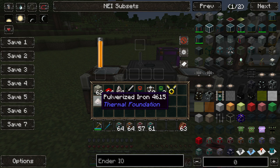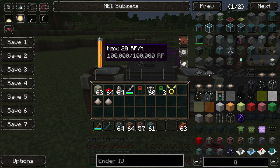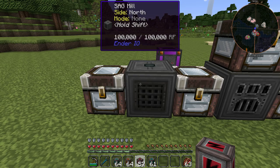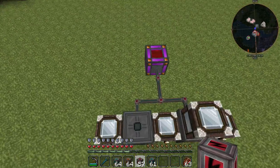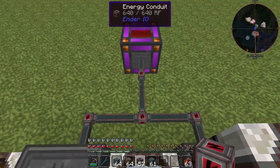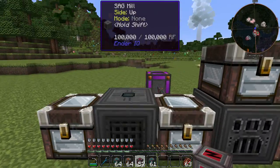As you can see, we got ourselves two pulverized iron. It needs energy — it can use RF — and you have to hook it up to any energy source you want. I just used a creative energy cell because it's my testing environment.